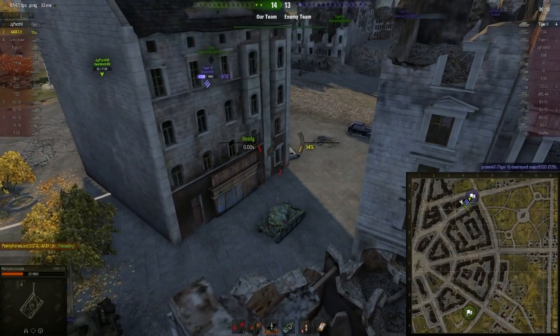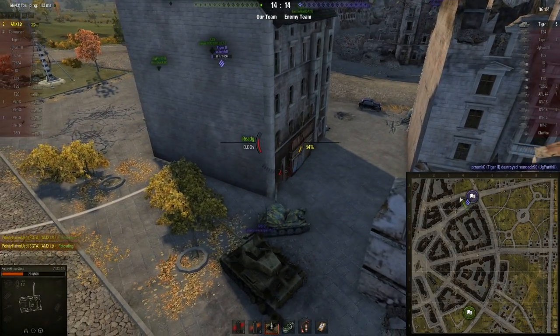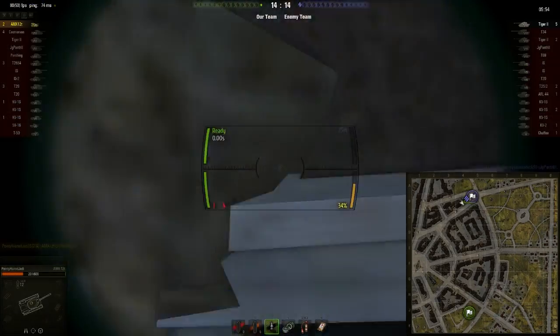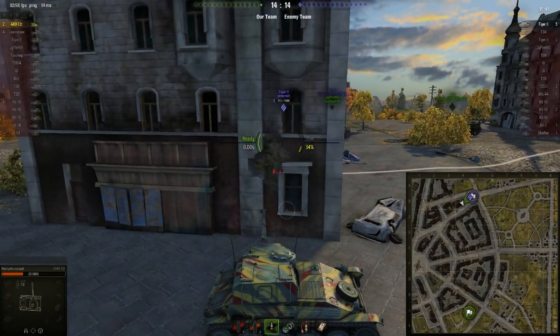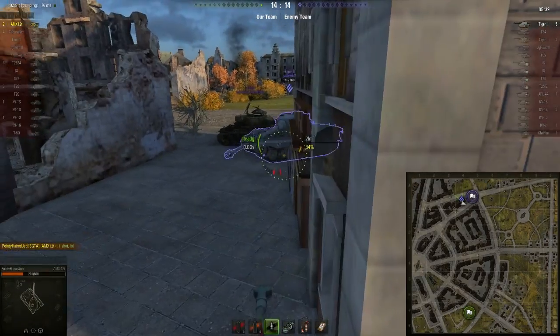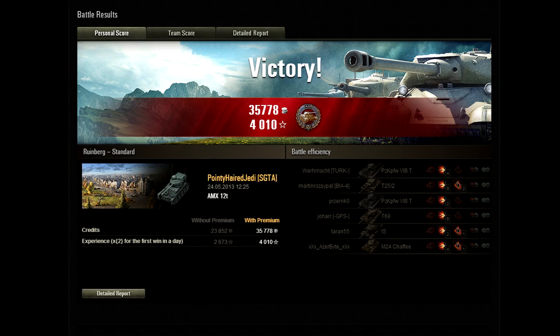My last two shells are both APCR so I won't have to worry about pen. The Panther II manages to damage the Tiger II just before he dies — that's going to be incredibly important. Without that damage there's no way I could have done enough. Oh, it's his front armor... last shell... oh good lord. I could try dragging it to a draw, but that would be an asshole thing to do. Can I do it? Bam! Fadin's Medal — last shell in the tank, last tank on the enemy team!